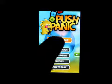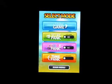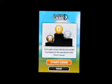I'm going to show you guys how to play. Let's click on Start Game. There's Classic Game, there's one to 128, Score Panic, Color Panic, and Time Panic. Let's click on Classic.